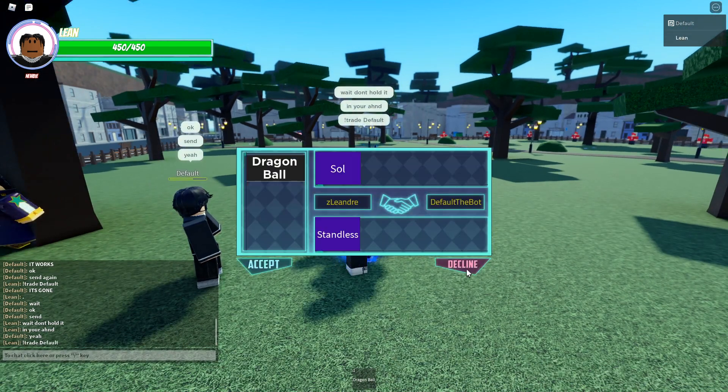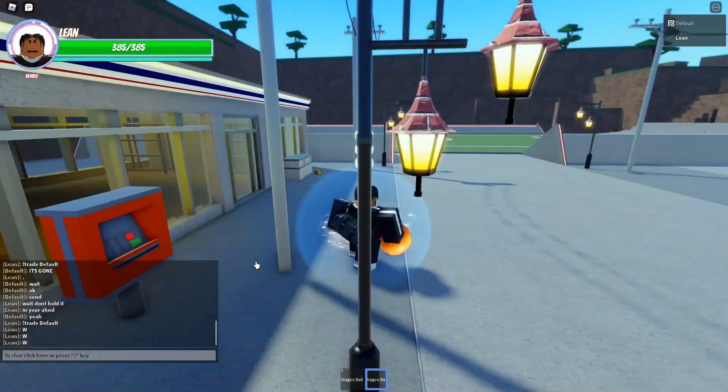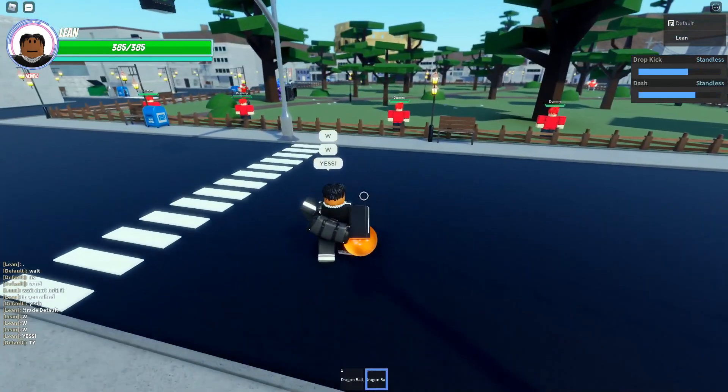You have to have the item inside your inventory without equipping it. Just like that, it puts the dragon ball in there without the item in his hand, and that's how you complete the trade.